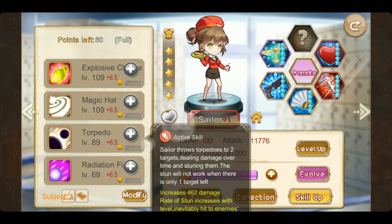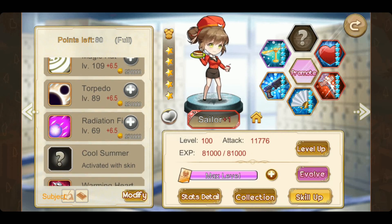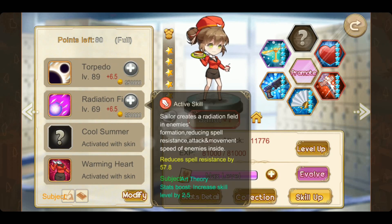The only side effect is if there's only one target, then this skill will not work. The fourth skill creates a radiation fuel in the enemy's formation, reducing spell resistance, attack, and movement speed. Seems reliable.